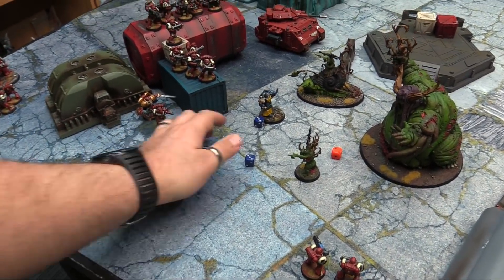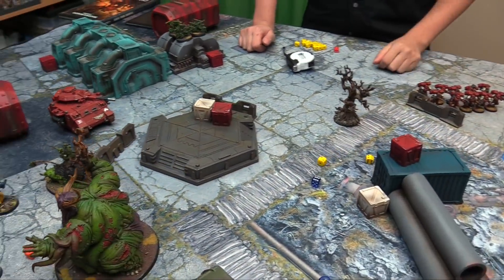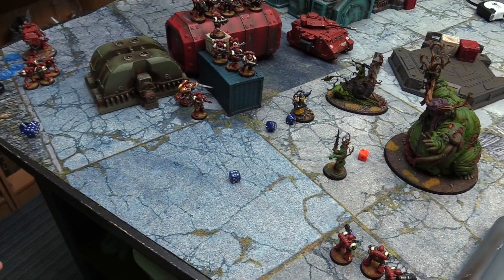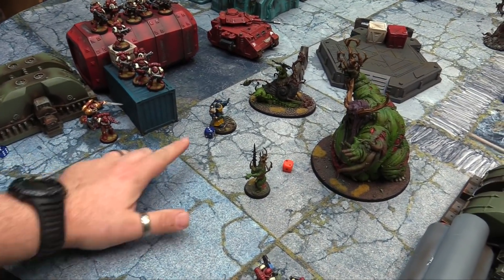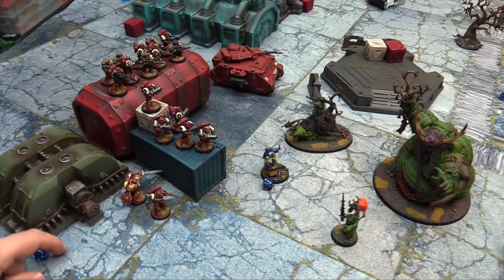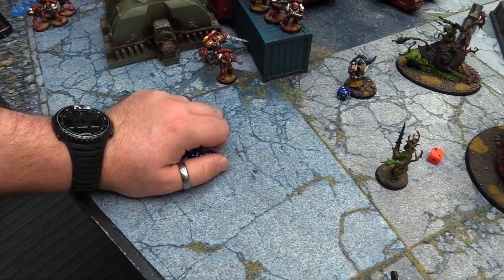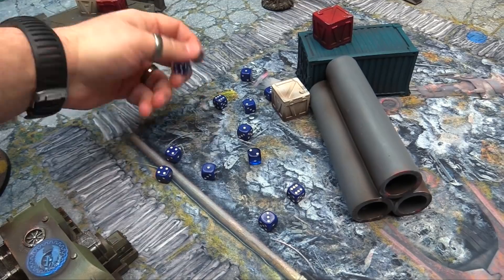Continuing the shooting into Slimux — Bolters rapid fire on threes rerolling from chapter master aura, fives to wound — no wounds through. The Mastercraft Bolter fires, one hit rerolling, wounds on fours — one wound, damage two at five-up save, five-up — kills a Plaguebearer. The second Tactical squad fires fourteen Bolter shots rerolling ones and twos at minus one to hit, wounding on fours, rerolling ones — six wounds through, five-up invuls and Feel No Pain — four wounds, killing more Plaguebearers. The plasma overcharges at Slimux — two hits, threes to wound, two invul saves — passes. Missile launcher Krak into Slimux — hits, wounds, minus two AP, five-up save — saved.